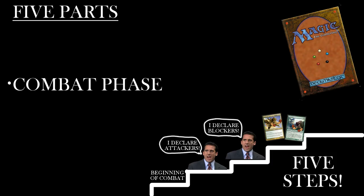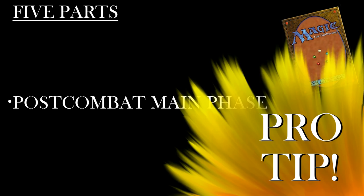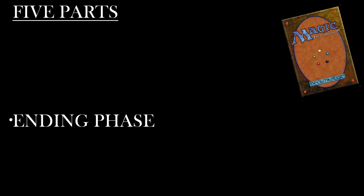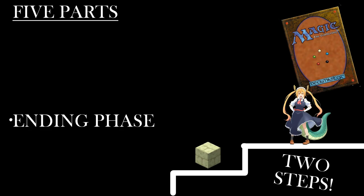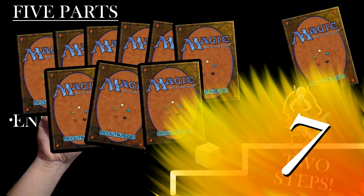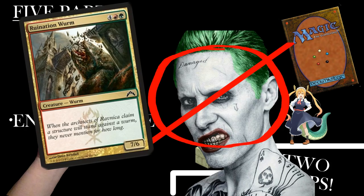Combat ends. After the end of combat step, there's another main phase just like the first one. Pro tip: since you can't attack with most creatures the turn you play them, it's smart to play your creatures after combat so your opponent doesn't take them into account when deciding what blocks to make. After that main phase is the ending phase, which has two steps. First is the end step — things happen sometimes, but usually not. Then the cleanup step: check how many cards you have in your hand. If it's more than 7, discard down to 7. After that, any creatures that were damaged stop being damaged — damage does not stick around for more than a turn in Magic.